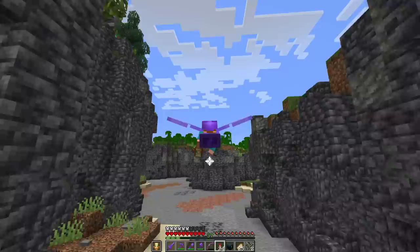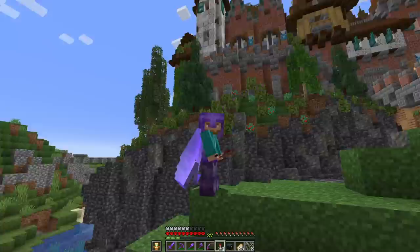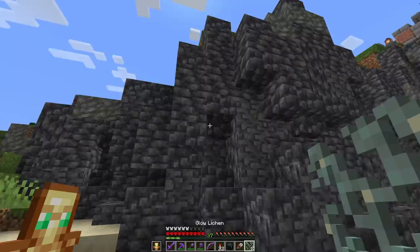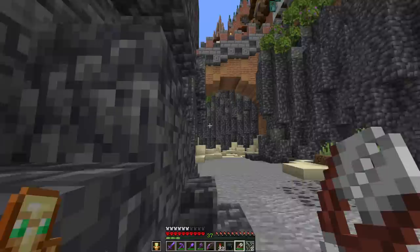Last episode we worked on this amazing cliff face right over here that we can fly all the way through, and I think it is so very cool. I'd love to spend a little more time working on that. We're also going to be doing a world tour today, and there will be a brand new world download available for this world. I really like the cliffs we have here, but I think there's a few things we can do to make them look even better, and one of those involves the glow lichen I have in my hand.